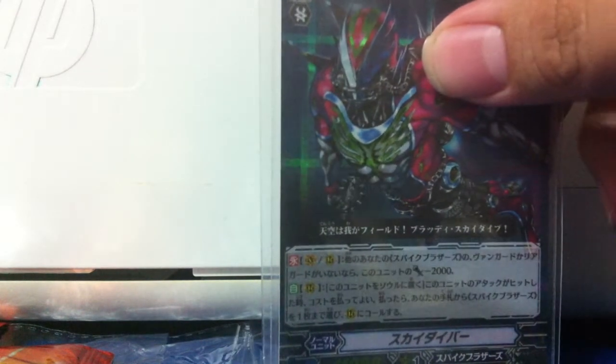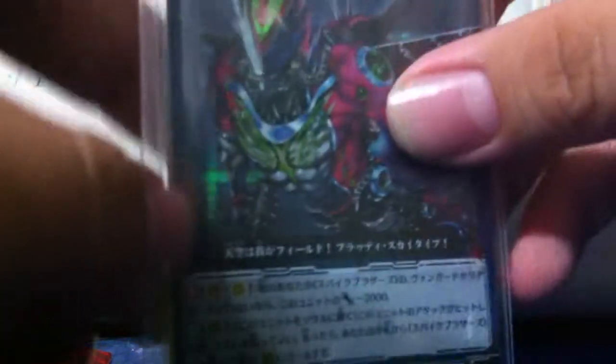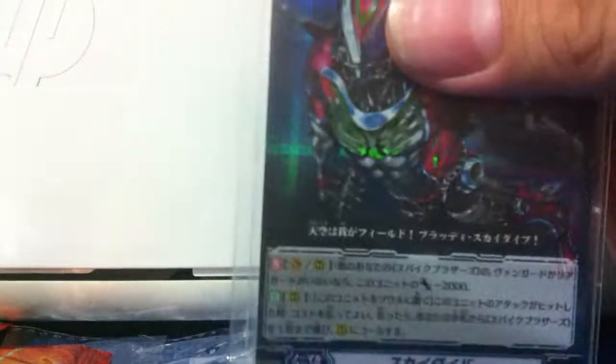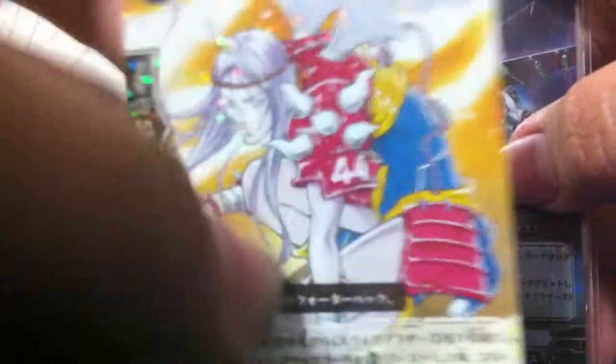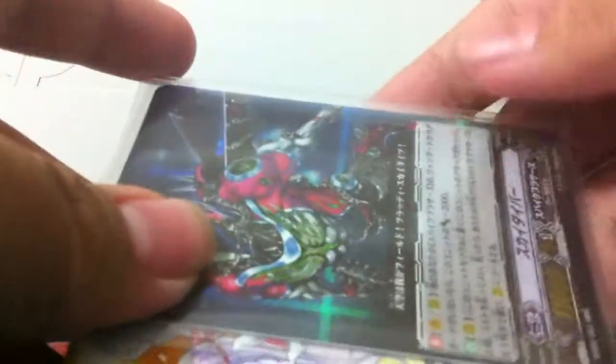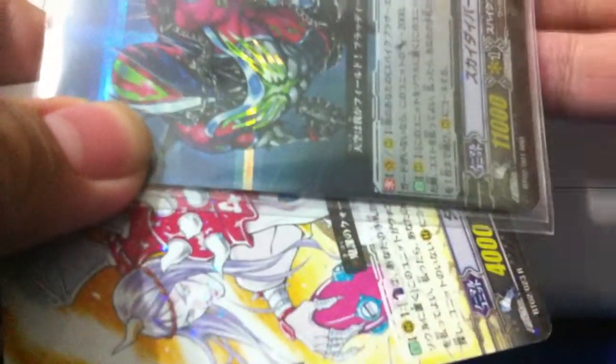General's effect is: add three thousand attack whenever it's boosted by Spike Brothers. It's only 11k on its own. So let's say I boost it by a four thousand booster — total attack will be fifteen thousand. General Save It's effect is: gain three thousand attack when boosted by Spike Brothers. So general boosted: 10 plus 4 is 14, plus 3 effect is 17. Without effect: 11 plus 4 is still 15. So what would you choose? Obviously general, right? And general's effects — I'll cover more next episode.